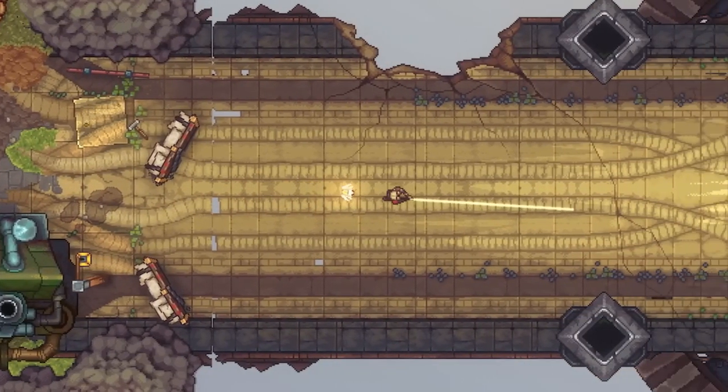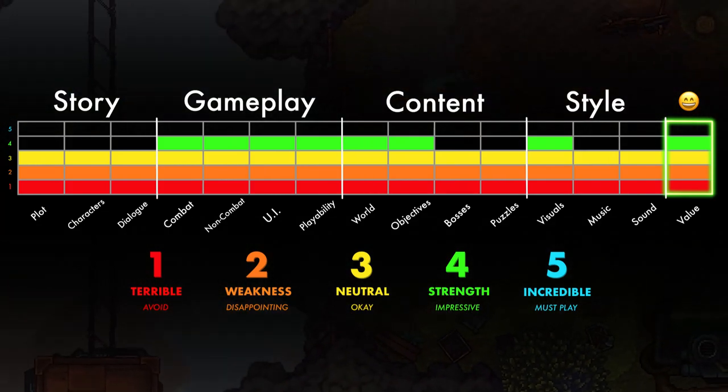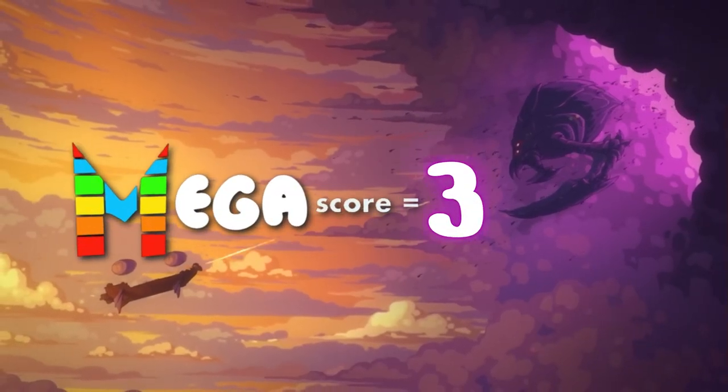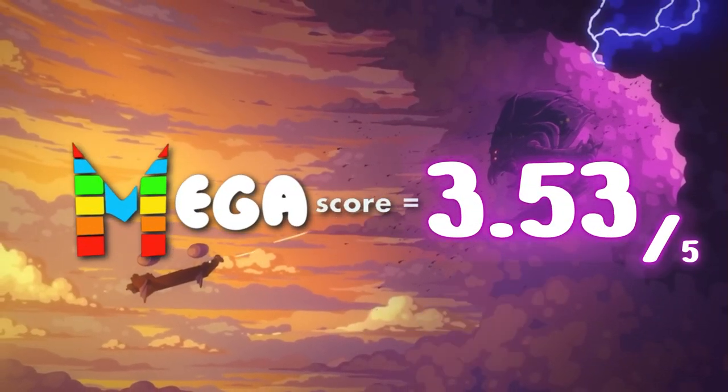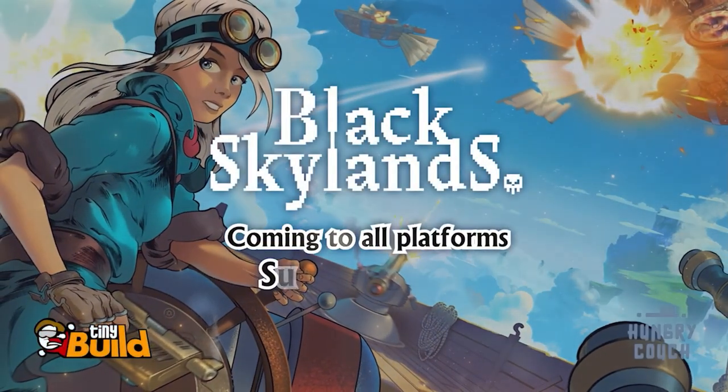Ultimately, Black Skylands is a good game that delivers commendable value thanks to a modest $20 price tag and 20-30 hours of fun. I'm giving it an aggregate mega score of 3.53 out of 5, and I'm happy to answer any questions you have about the game or my review. Until next time, this is Scope — thanks for watching.